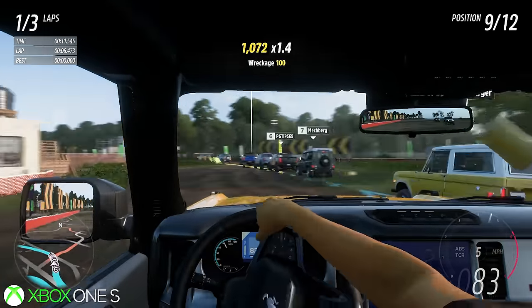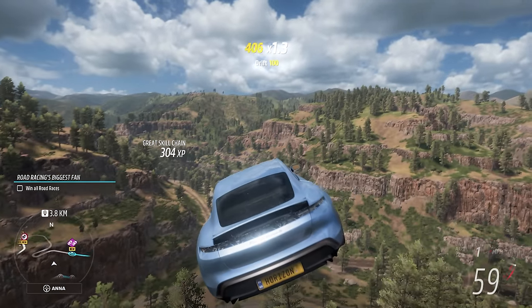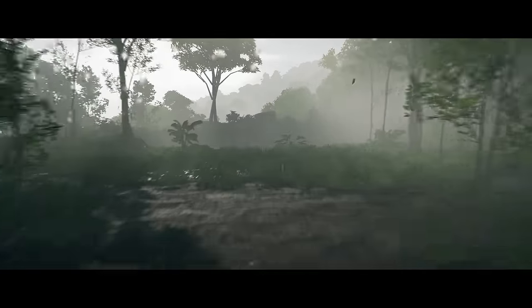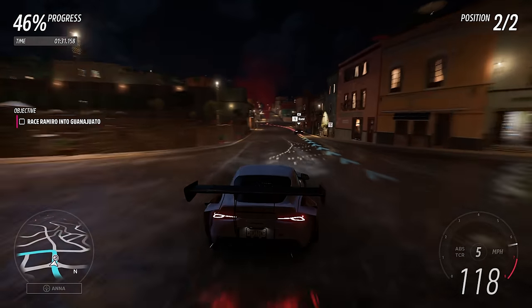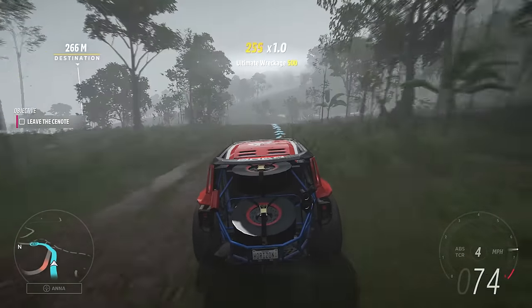Xbox One can render the open world without it looking like a barren featureless desert, although Forza Horizon 5 has that too. It can deliver some beautifully realised dynamic lighting shifting with the time of day, integrating beautiful global illumination. The volumetric lighting that looks so good in the E3 presentation is in base Xbox One as well. Beautiful car models, lots of them on screen simultaneously with no drop in performance. Xbox One can do that. Dense cityscapes at night with full dynamic lighting - that's in there too. And stormy weather within the jungle works, and performance isn't compromised.